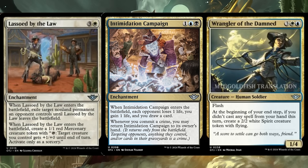Wrangler of the Damned is five mana, three each of white and blue, for a one-four human soldier with flash. At the beginning of your end step, if you didn't cast any spell from your hand this turn, create a two-two white spirit creature token with flying. It works great with adventures and plot — you cast things without casting from hand — and the flash is intriguing. But five mana is just too much for standard right now. A neat spirit farm card but a bit too slow.